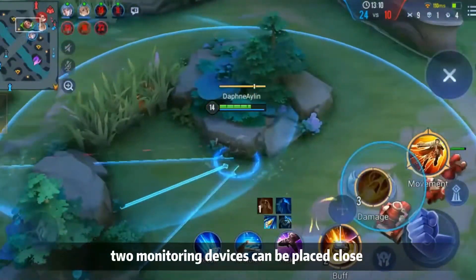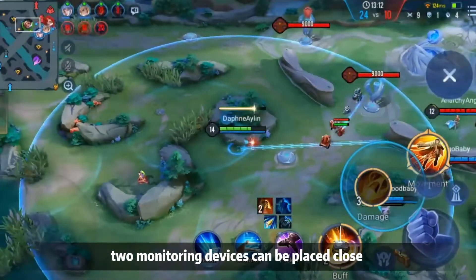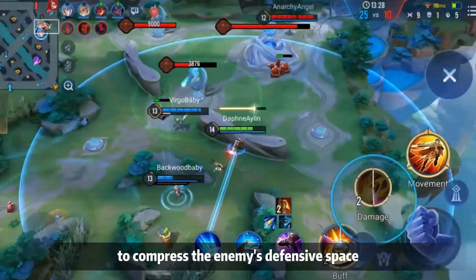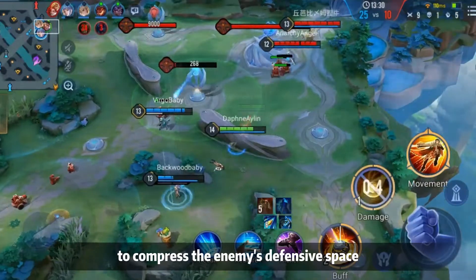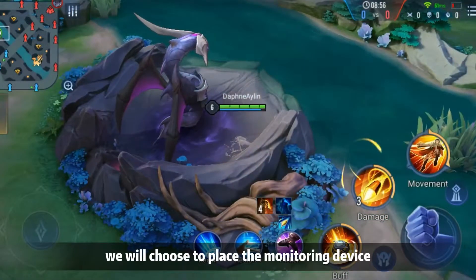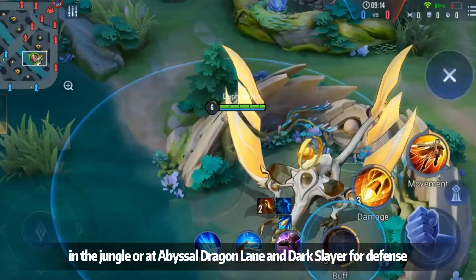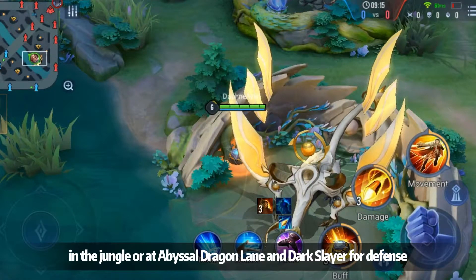When our side has the advantage, two monitoring devices can be placed close to the wall of the high lane before attacking it, to compress the enemy's defensive space. When we are at a disadvantage, we will choose to place the monitoring devices in the jungle, Abyssal Dragon lane, and Dark Slayer area for defense.